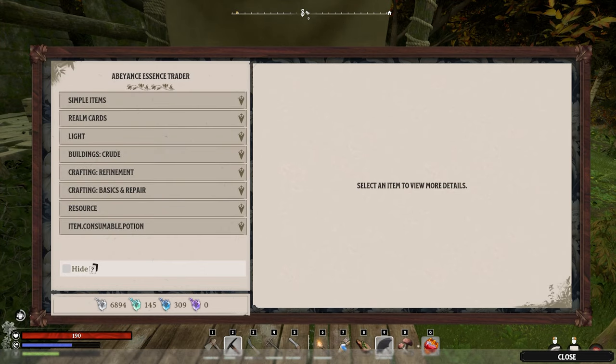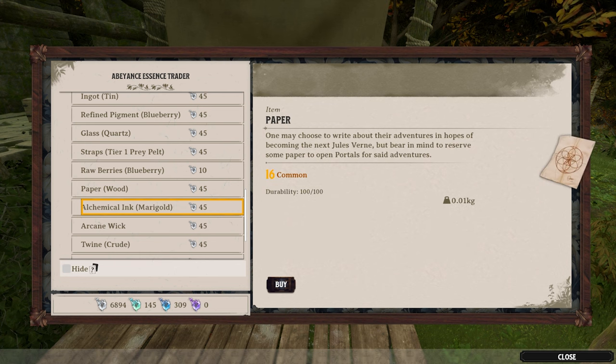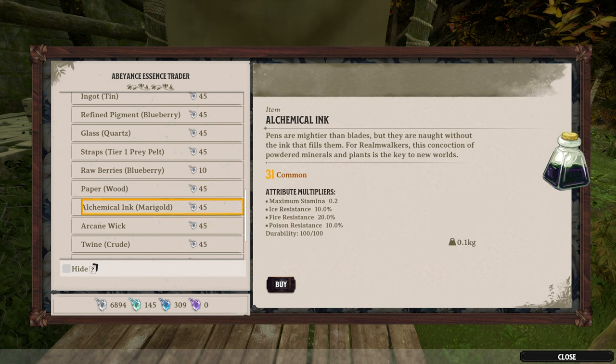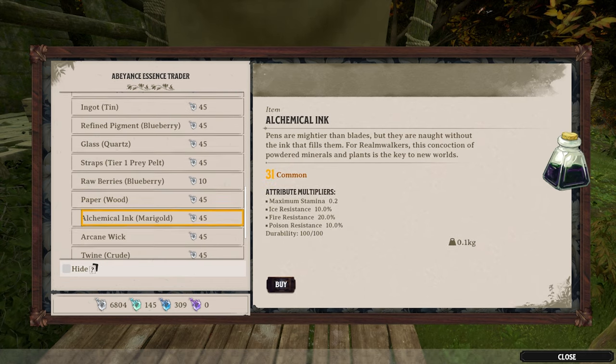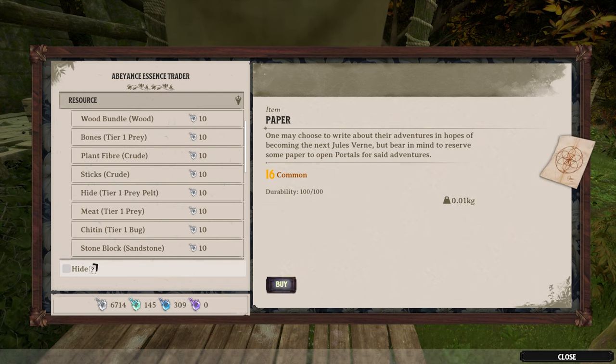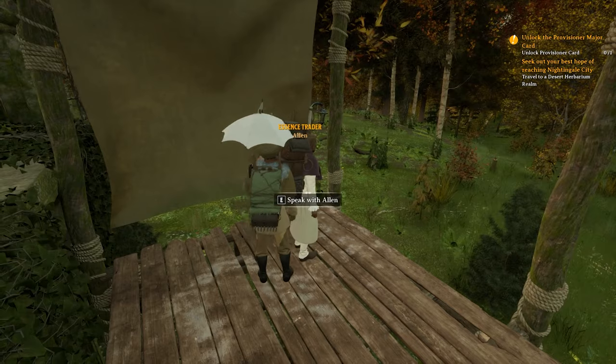If we go back and speak to the trader again, I'm going to go to resources and buy some ink and paper. These are the two things you need to craft cards, so this is a very easy way of getting them. You can just buy it like this, and because of this glitch at the moment it's very easy to get. They've definitely overlooked that little detail.